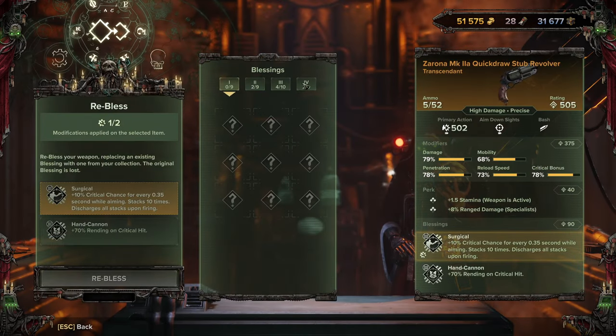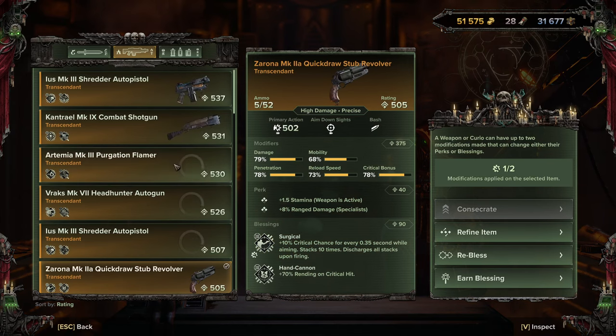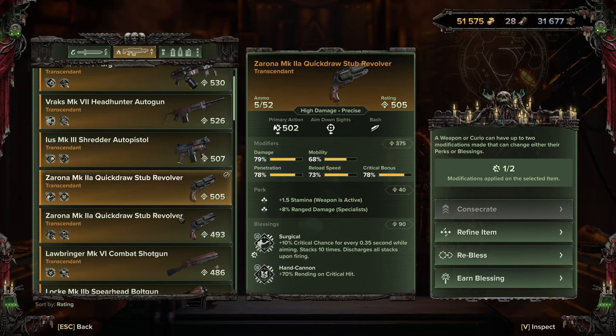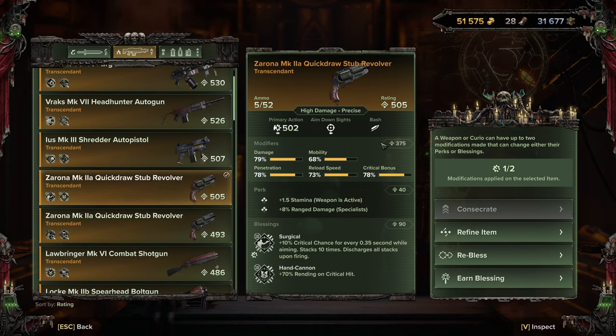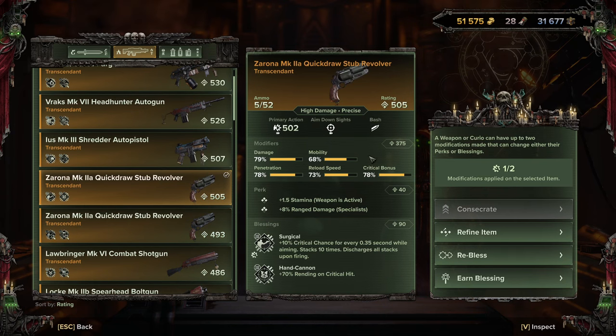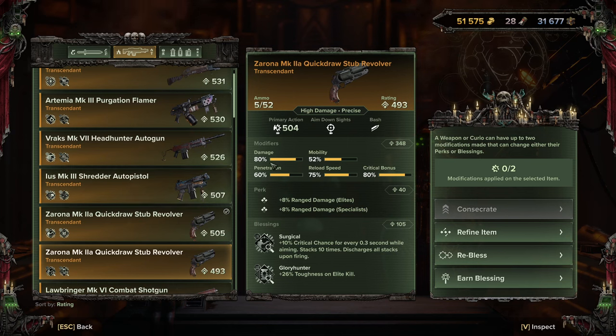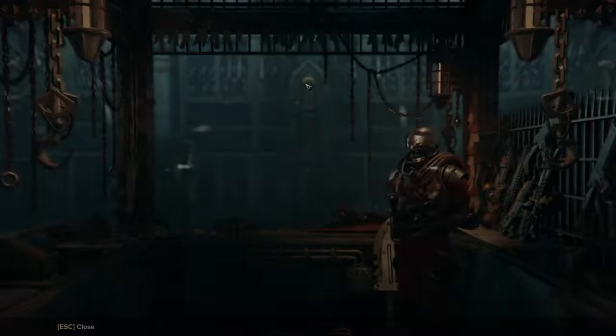Once you have blessings in your catalogue you can come over and view them, then apply them onto a higher item level weapon. As you can see, this pistol has Surgical rank four — I want that, so I'm going to strip it off and apply it to the better one. This one is 375, the other is only 348; the penetration, mobility and stats are all much higher on the 375.